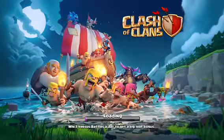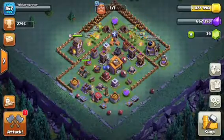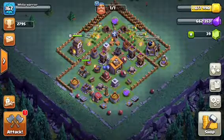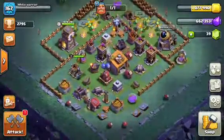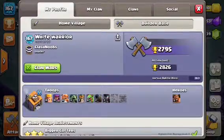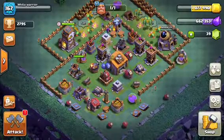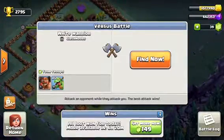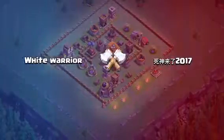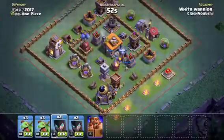Hey guys, you're clashing with Manny. Today we'll be trying out the Night Witch in the Builder Base. I know they are just level 3 right now, but I'm still gonna try to maybe 2-star a base — actually let's go for a 3-star. We're gonna boost when we come back, but let's go ahead and find a base. All Night Witches, and of course our Battle Machine level 5.